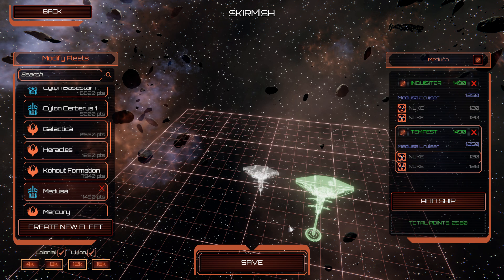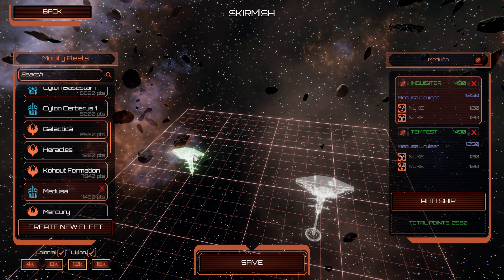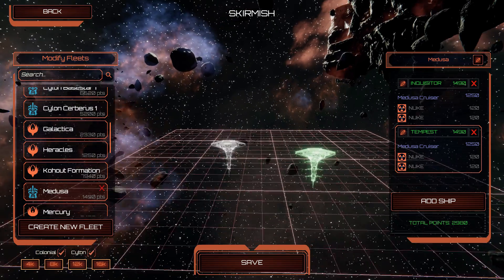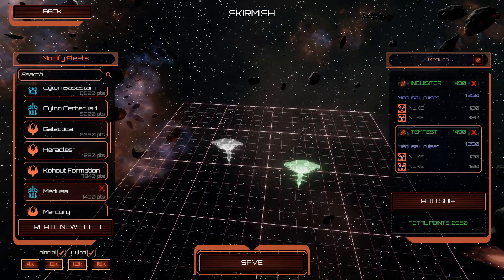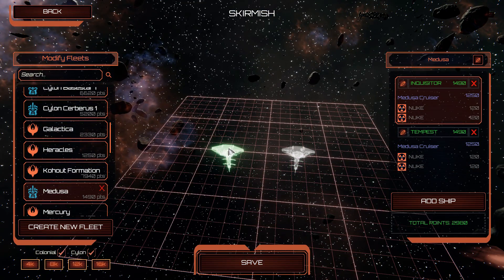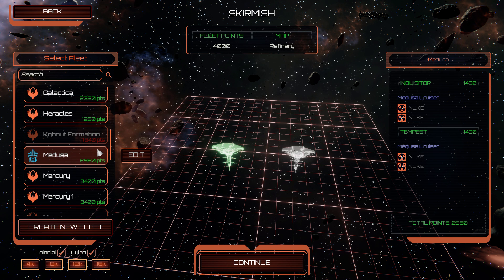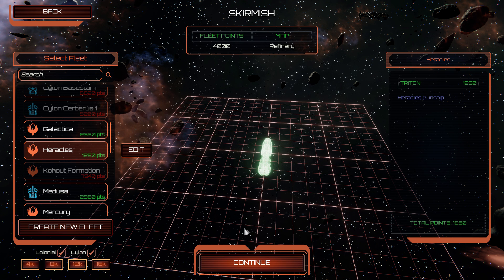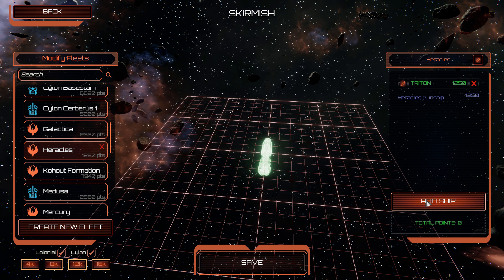There appear to be two ships in the colonial arsenal that are equal to the Medusa, and that is the Heracles and the Valkyrie.